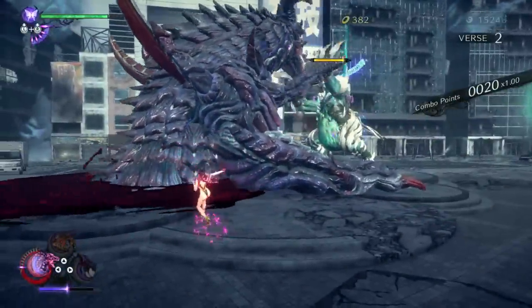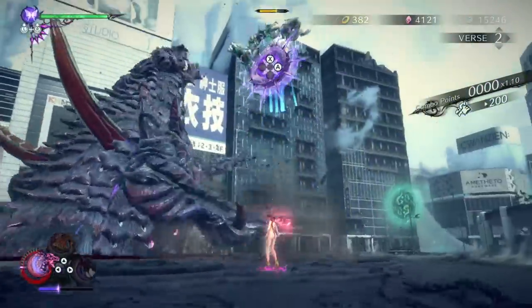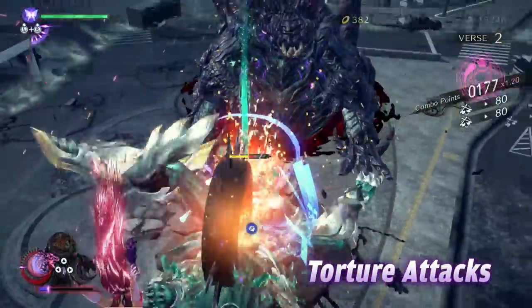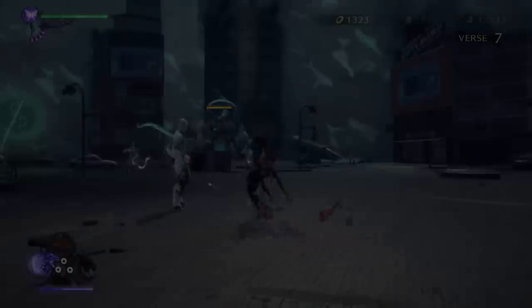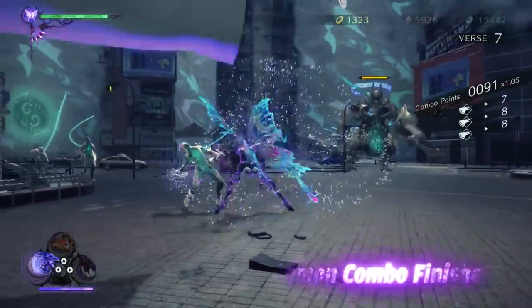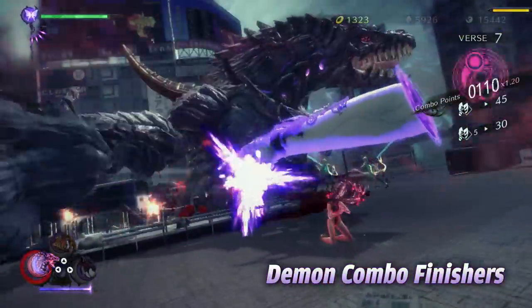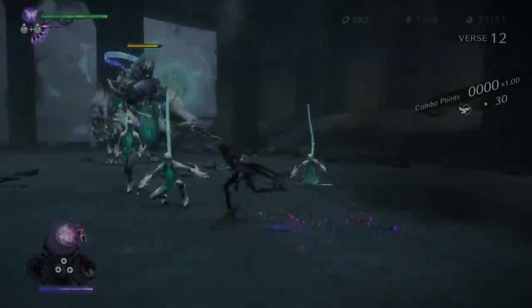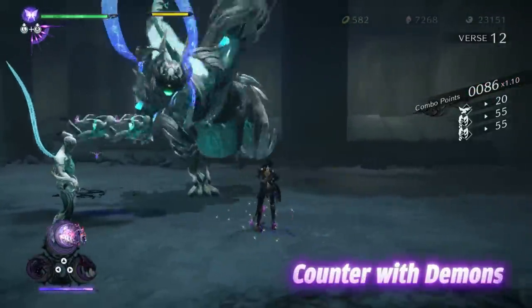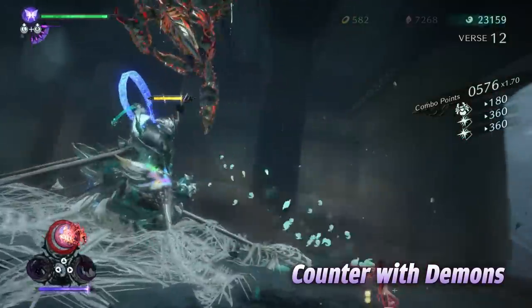Have your infernal demons stun an enemy, then follow up with one of Bayonetta's exhilarating torture attacks. Use the Wink Slave skill to add a fiendish finisher at the end of a combo.